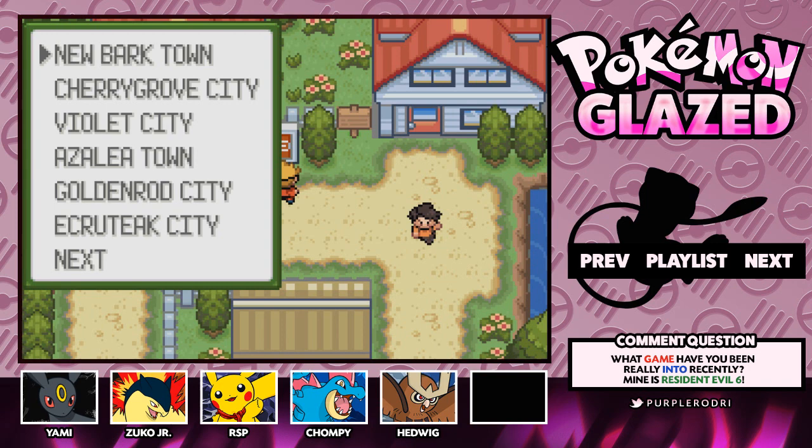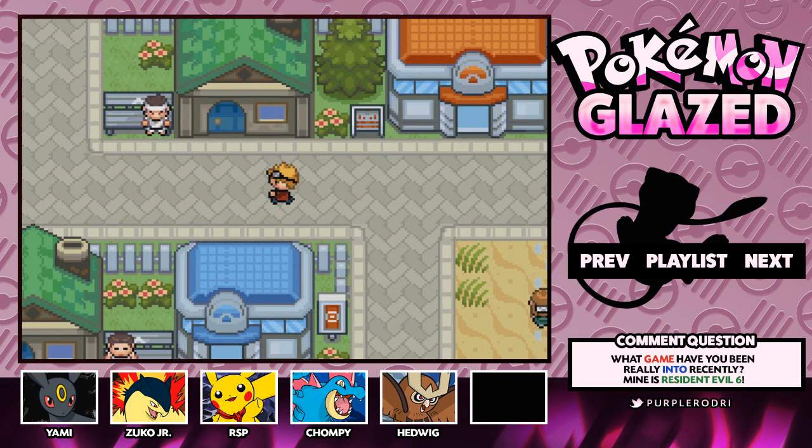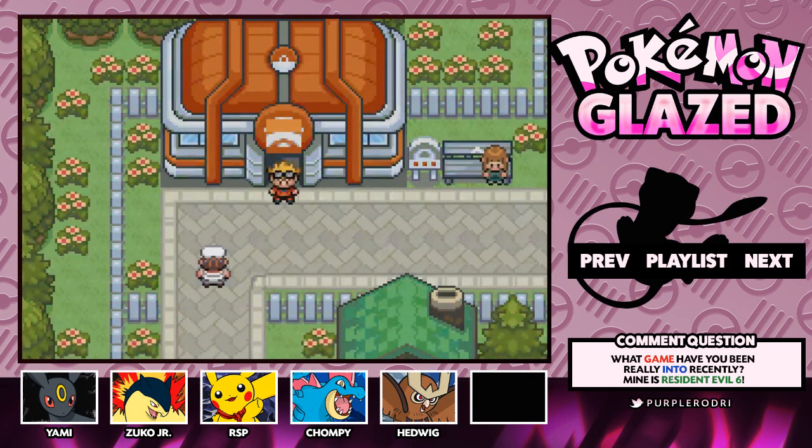We have registered New Bark Town. Now I'm going to make our way back to check on Jasmine in Olivine City — I'm not sure where she is. Let's go back to the gym. She's not here, guys. So we will continue from here in Olivine City next time. We're going to go in search of Jasmine and Whitney. Make sure you guys leave tips and comments, give this video a like. Thank you so much for watching and I'll catch you in the next episode. Goodbye!